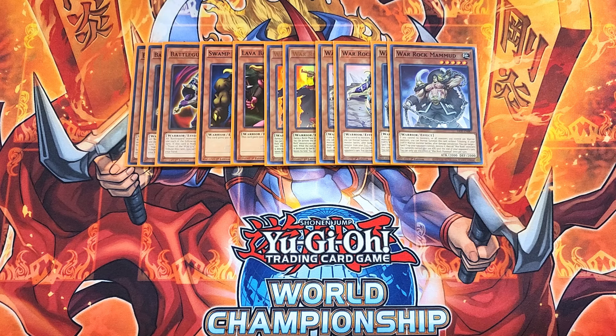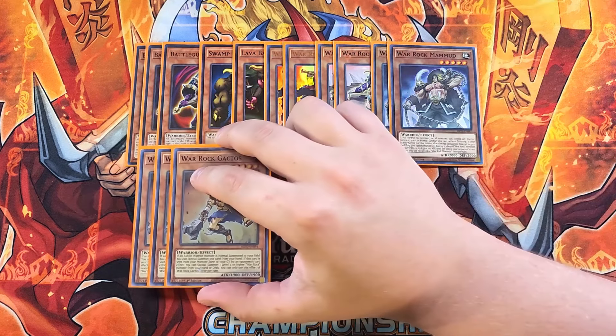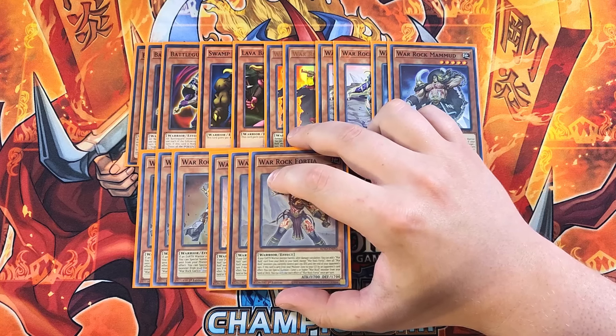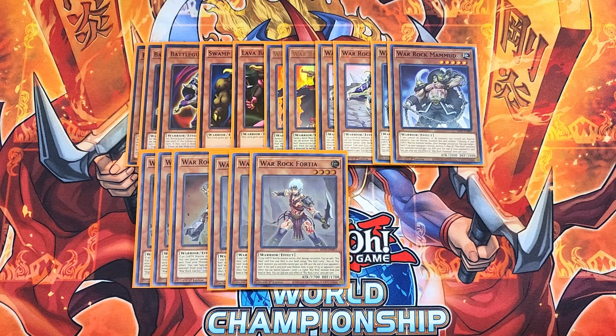That's a great effect to be able to pop spells and traps on the field. We then play three copies of Gactos. Gactos is really cool as a three-of because if an earth warrior monster is normal summoned to your side of the field, you can special summon this card from your hand, making it a really good extender. We then play three copies of Fortia. Fortia is really good as a three-of because if your earth warrior monster battles after damage calculation, you can add a Wargawk card from your deck to your hand, except another copy of Fortia. Then all Wargawk monsters you control gain 200 attack until the end of the opponent's turn.